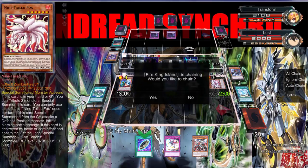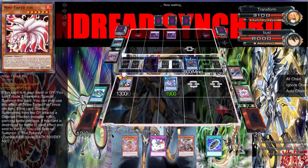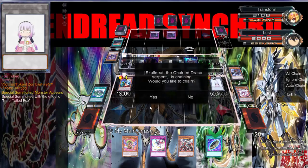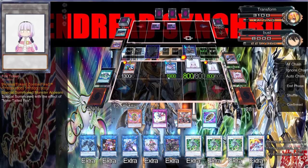I keep forgetting about Fire King Island's secondary effect — it does damage. Bam, we're going to get this Nine Tail Fox going. Bam, bam.